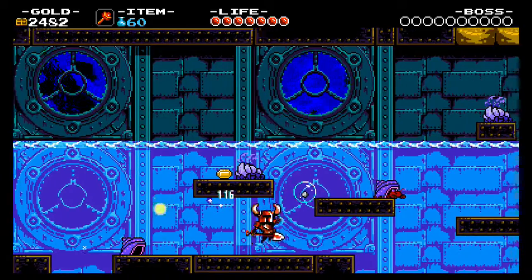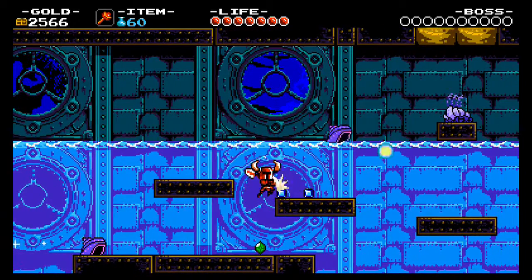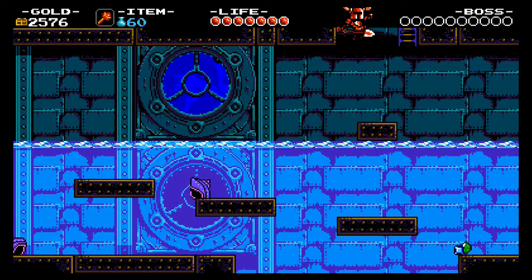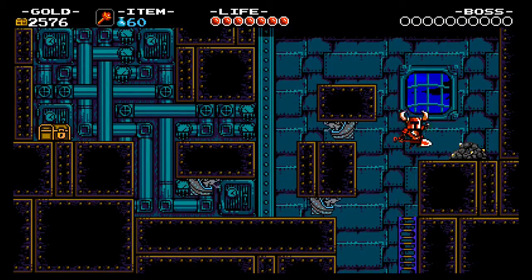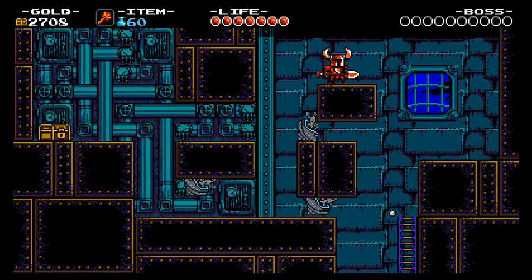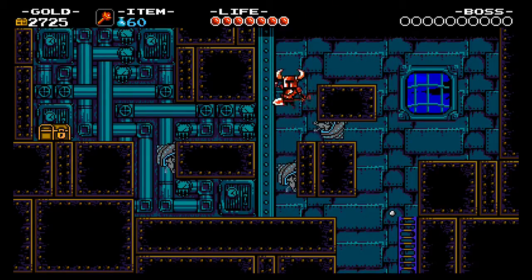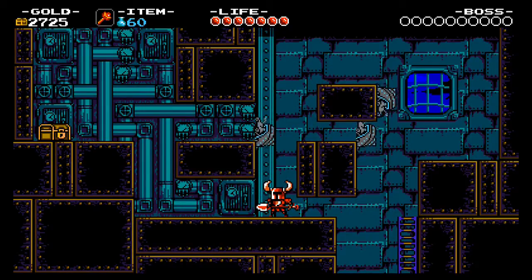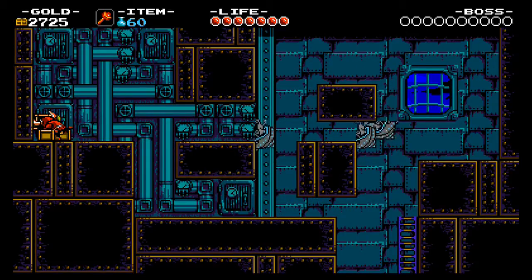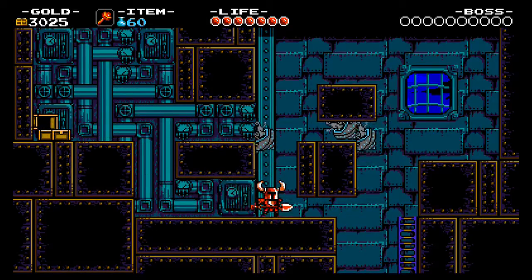Oh, the coins are in bubbles now! It's a ladder. Hmm, these guys don't look like I can harm them — nope, thought so. Got a chest — a pink jewel. Lovely, can't beat it.